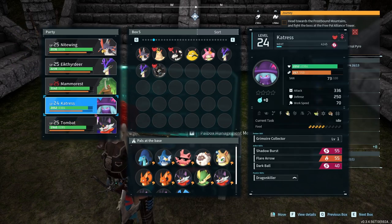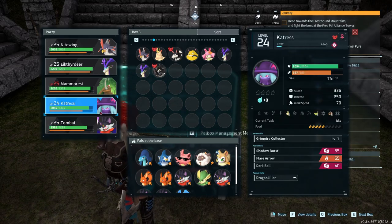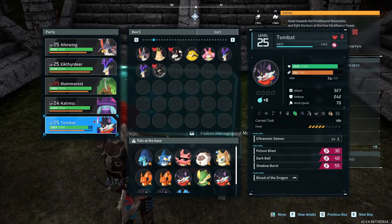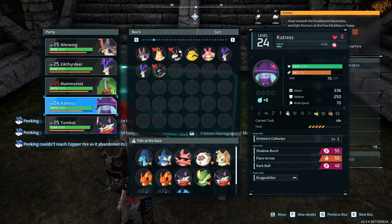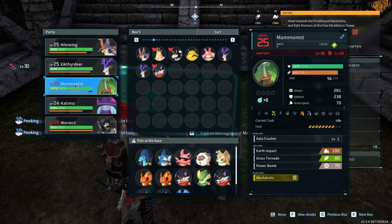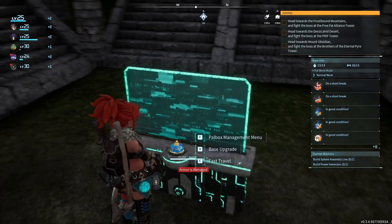Now do I go for 2000? I don't know which one I keep. I'll keep this guy just because he has a fire attack and I need some variety in my team. Definitely this guy — the freaking pain I went through to grab that guy, if he's not on my team, what was the point of all that?